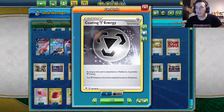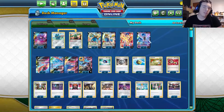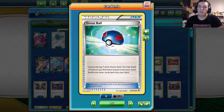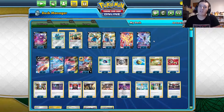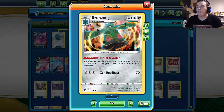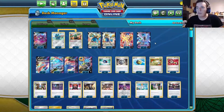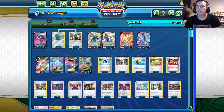I play Coating Energy in case they come out with a Charizard or Victini that I have weakness against. I play Great Ball so I can search for Zacian VUnion pieces, though you could also play Familiar Bell to search a Pokemon with the same name as one in your discard pile. I went with Great Ball so I can also get other Pokemon including Bronzong, which evolves from Bronzor and lets you move Metal energy around from all of your Pokemon.